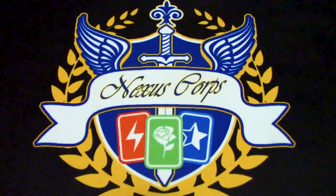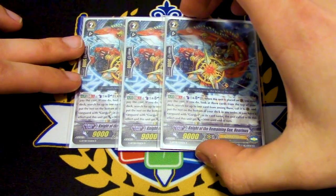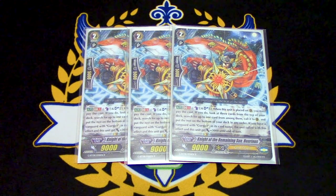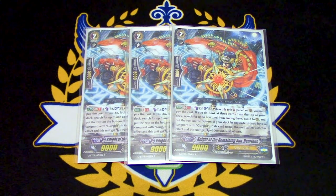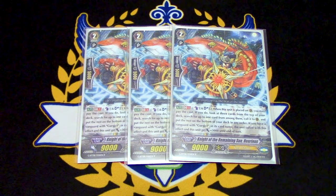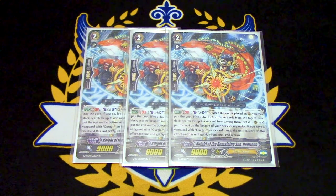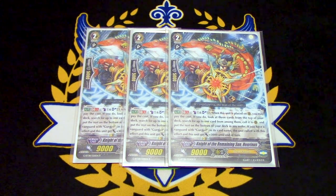Next up, because we want to fill up a board really easily, running three copies of Night of the Remaining Sun, Henrini's. Henrini's skill is Generation Break 1: counter blast one, soul blast one. When this is placed onto the rear guard circle, you pay the cost, look at three cards from the top of your deck, search for one, call it, and the rest go to the bottom of your deck. If you have a vanguard with Gurgit in its name, this unit and the unit you called gain 3k. We do run Gurgit G units, so that 3k will happen. The effect of Henrini's works when it's called from the deck or from the hand, which helps you fill up the board really well. You have plenty of soul and counter blast to work with, so the card is really good.